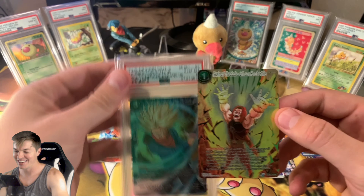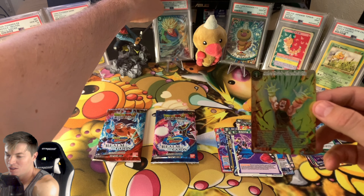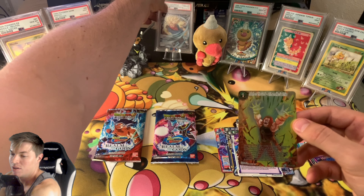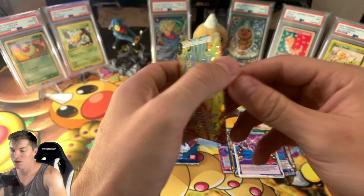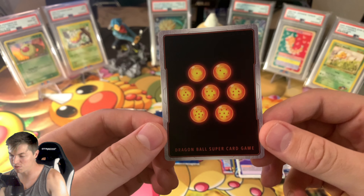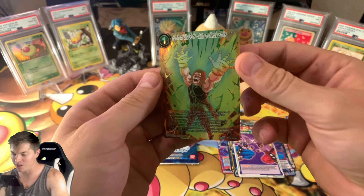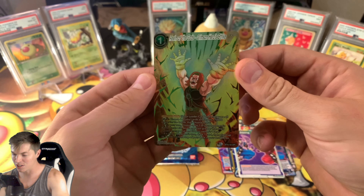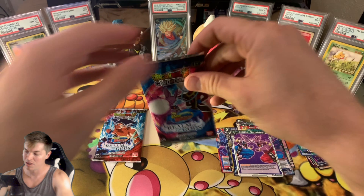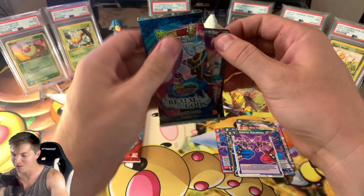Let's match it up, gonna put them in a sleeve soon. Let's check out the centering — oh come on Trunks, stay with me brother. Give me that PSA 10 quality. Oh, it looks good — maybe a little bottom to top heavy. Nine or ten, oh that is such a nice card. Awesome pull — I have to grab my sleeves here in a second. That was the card I wanted from the set, man.